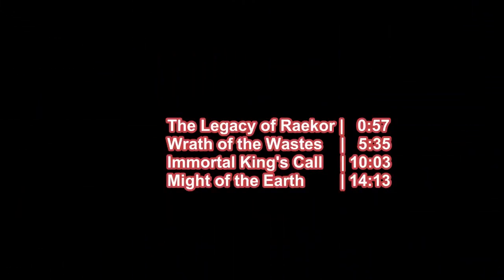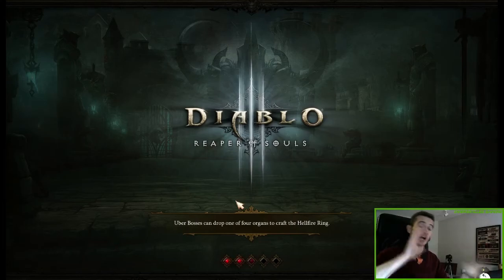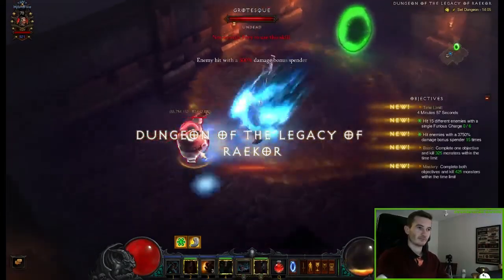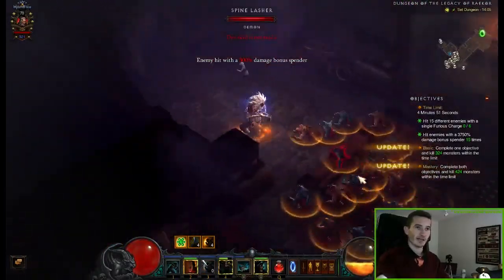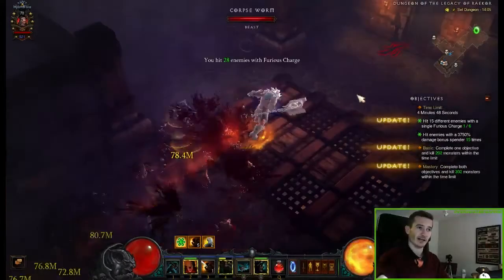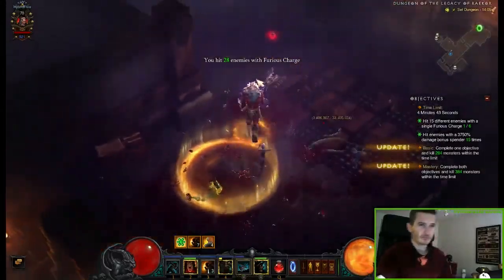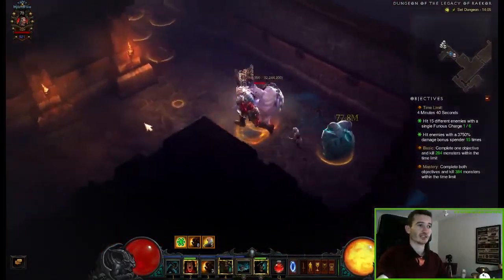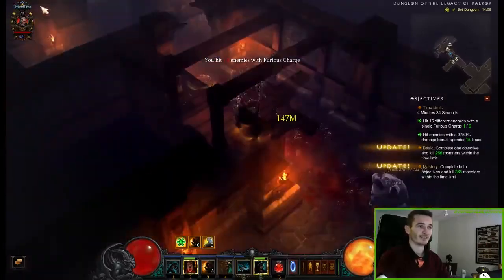Let's go right into it and see how we have to play this out. You want to use Furious Charge to kill enemies, and you want to make sure to have all those guys in a line and charge right through them. You always want to have those long charges — don't charge on one point, charge right through them and hope they are at least 15 in a row.